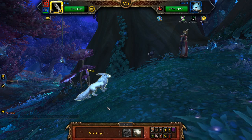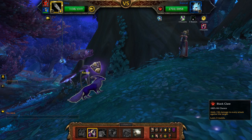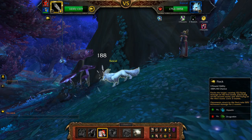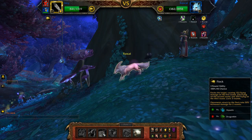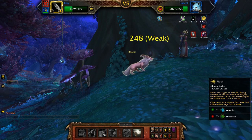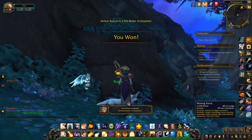Bring in your Icky, use the buff move Black Claw, and then apply Flock. So those four moves — Curse of Doom, Haunt, Black Claw, and Flock — are the entire sequence of moves that you need for the whole pet battle. This makes it quite a simple little fight, and there we go, all done.